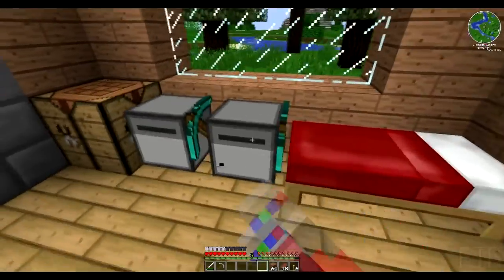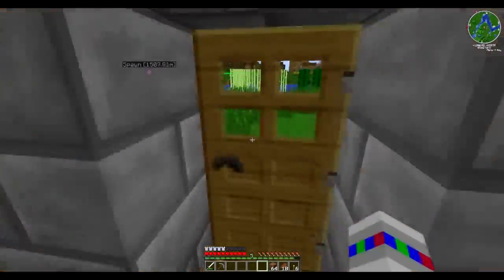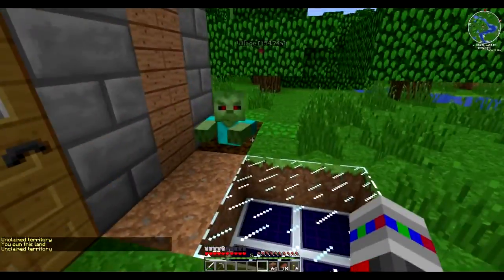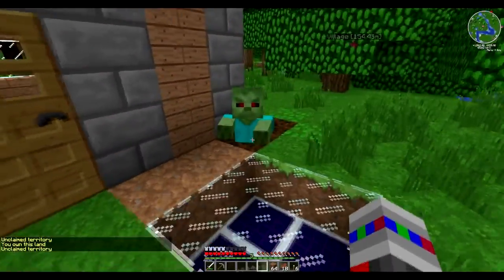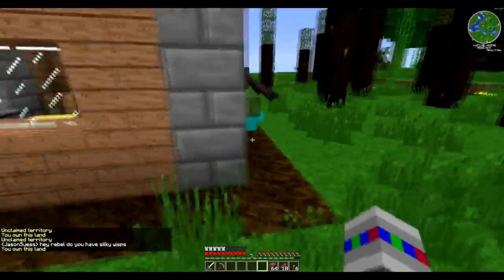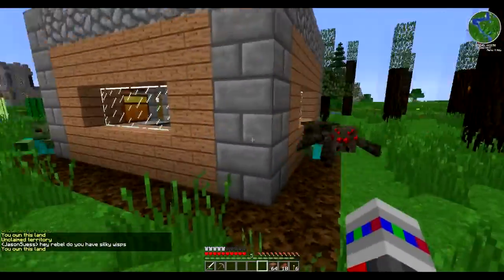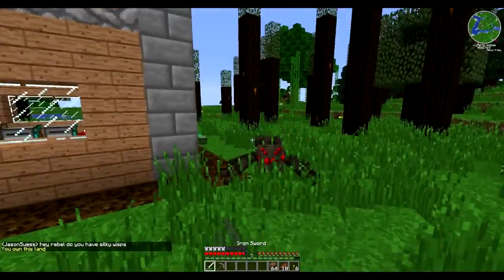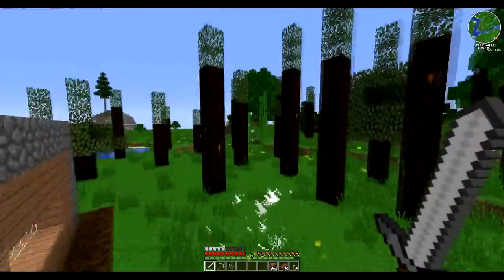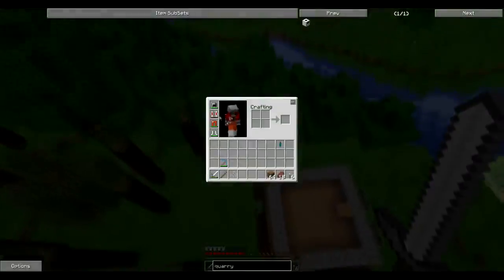Today we're going to be using these little guys. But before we do that, I have a few things to show you. I've got some solar panels now. And I have a quicksand trap, which seems to be working very well — except for one of the spiders. Oh, and I also have a jetpack.